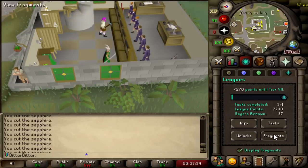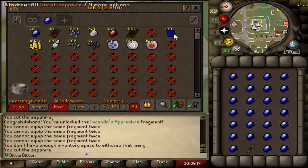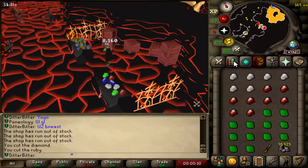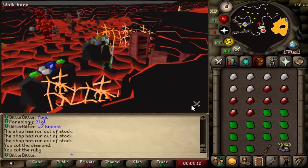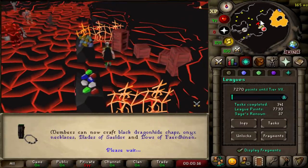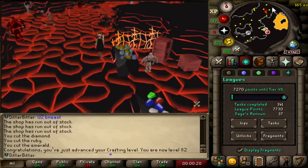I'll show you guys it in action right now - peep this boys. Just like that. We should get to 82 very quickly now. This should be 82 Crafting. I am very low on Tokkul now. I need to buy more Chaos Runes and sell them. I have 2 mil for that. Now that we are 82 Crafting, these 7.7k points are going to fly up.